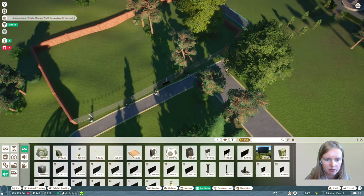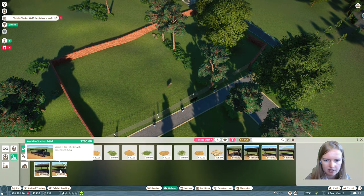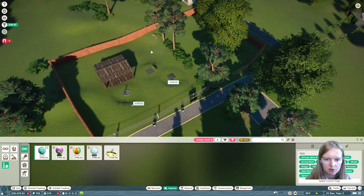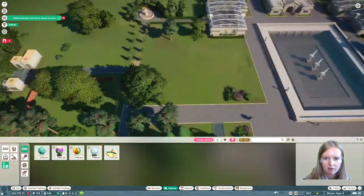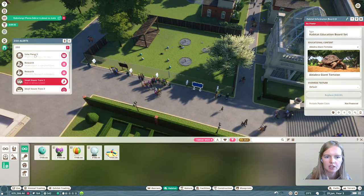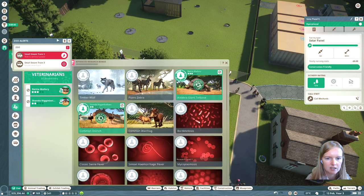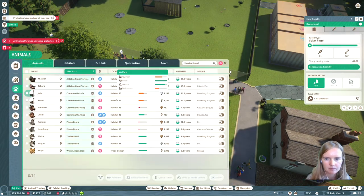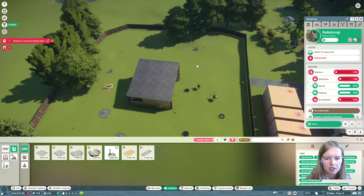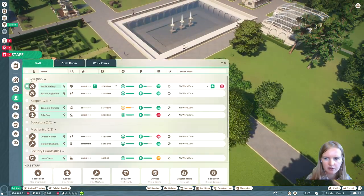Make sure you don't forget about the donation bins and the education boards with speakers. Provide the animals with all the enrichment items available, because you also have to achieve a happiness welfare level of 85% for the animals - and that is quite high. I hire two vets to do the research, and when you send them to training every now and then they will do their research faster too.